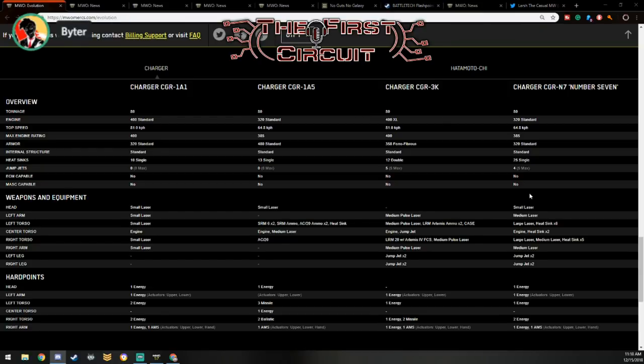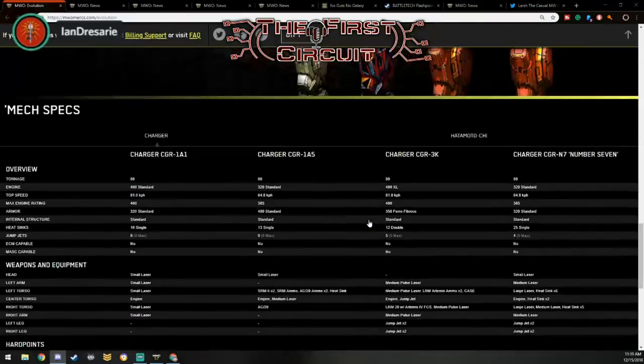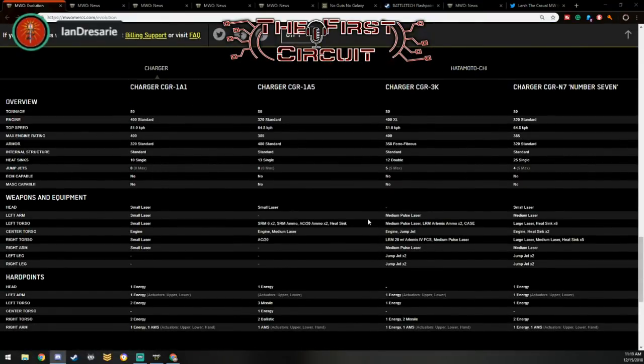Bob, if you're saying 480 standard armor, does that mean you're running stock? Well, I run a lot of my stuff stock sometimes at first. How was the stock Charger 1A1? I tried it once — it was interesting, and then I quickly tore everything off. I tried it once, man. At least I did it. But the 1A5 is nice because you're getting a plus 20 armor on the CT alone compared to the other ones where it's plus 15. With large pulse, mediums — I went three large and then all the rest mediums. I went two large pulse and five mediums, and it worked out pretty good.